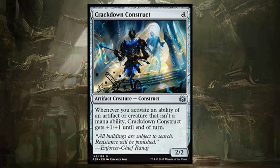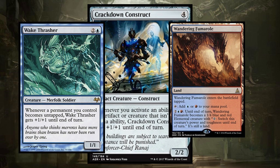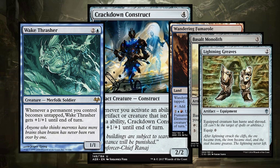Crackdown Construct can just win the game sometimes. It reminds me of Wake Thrasher and uses some of the same combos. Everyone's talking about the combo with Wandering Fumarole in Standard — you activate it, flip it back and forth, and the Construct gets infinitely large. One of the classic enablers is Basalt Monolith, which combos with Wake Thrasher too. So if you have enough synergies, you can have a second Wake Thrasher to just win the game. Lightning Greaves work too — if you have two creatures, just move the Greaves back and forth. Crackdown Construct is so much easier to enable the +1/+1 shenanigans than Wake Thrasher, and I think he's going to be very dangerous.